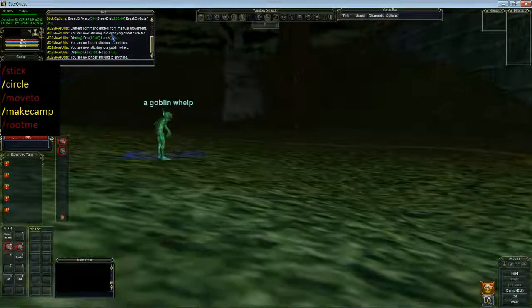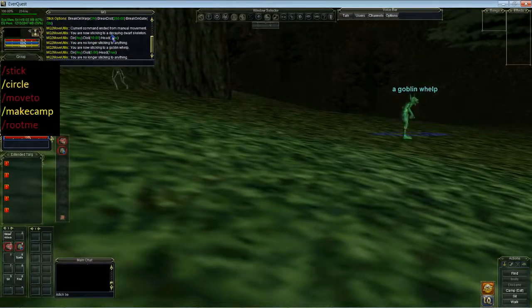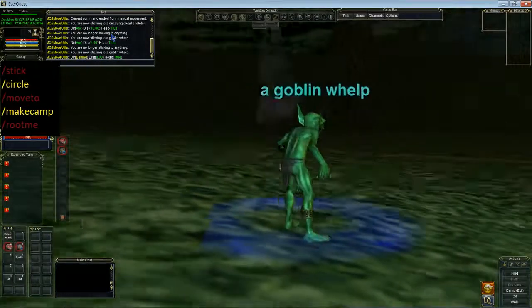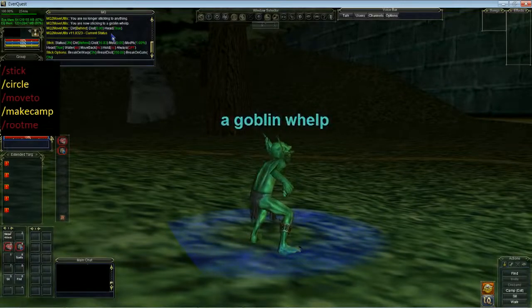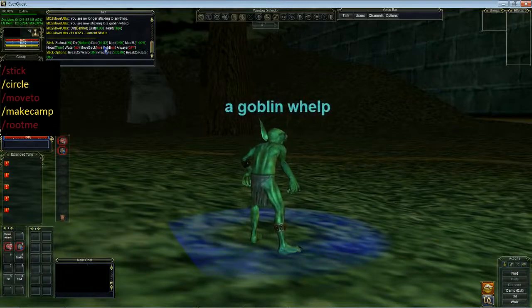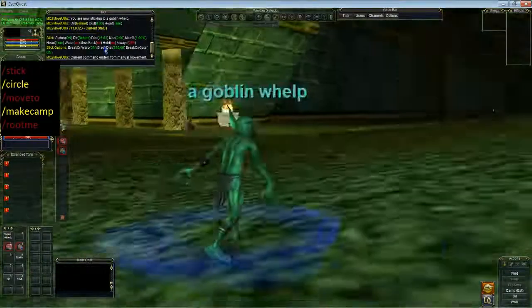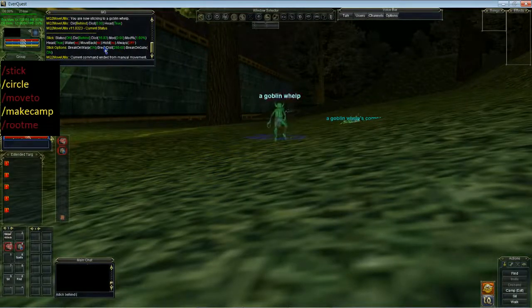Now we've got some more commands for stick. We can go stick behind. This will run up to him and then go behind him. We'll go stick status — see its distance is 16.83 as default, normally about 16. That's kind of too big for us because we're just a tiny little gnome. Let's do stick behind 5.